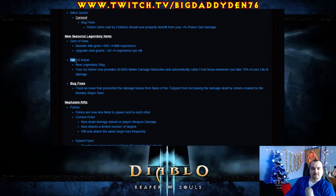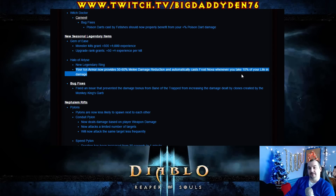A new legendary ring — the Halo of Arlyse. Your ice armour now provides 50-60% melee damage reduction and automatically casts Frost Nova whenever you take 10% of your life in damage. That's a really nice ring for Wizards — 50-60% melee damage reduction is well good, and whenever you take 10% of your life in damage, boom, it freezes everything around you. I quite like that.